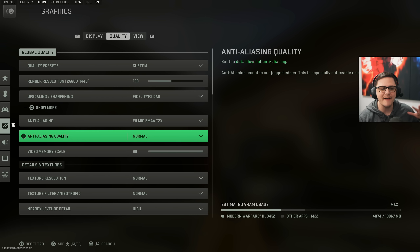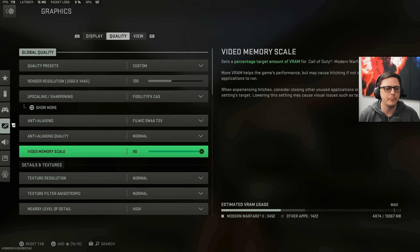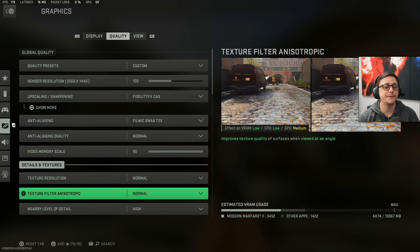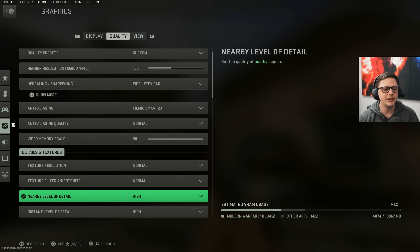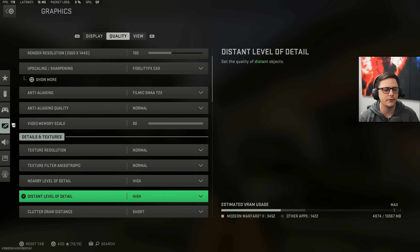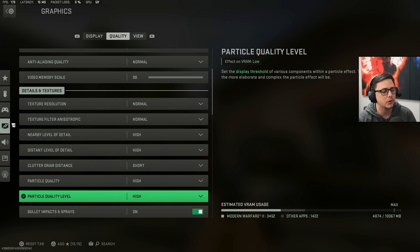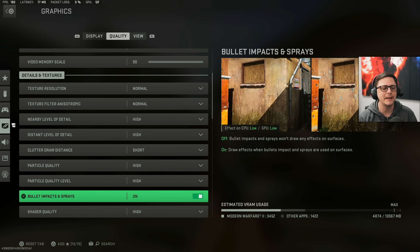I have this set to normal. Video memory scale is up to 90. Texture resolution: normal. Texture filter anisotropic: normal. Nearby level of detail: high. Distant level of detail: high. Clutter draw distance: short. Particle quality: high. Particle quality level: high. Bullet impacts and sprays — because I do bullet spray tests, I have that on, but you could easily turn it off.